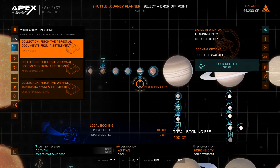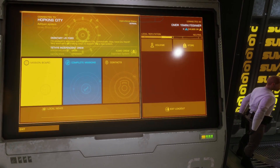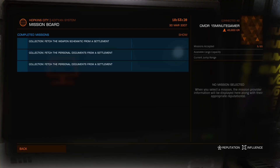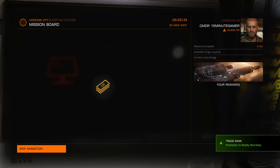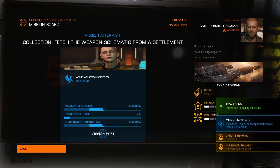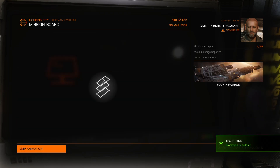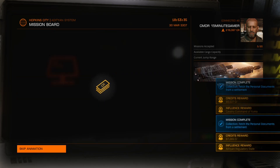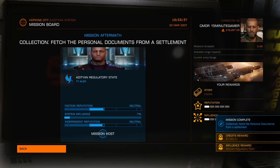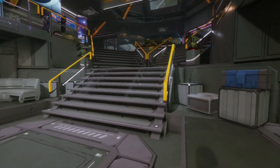Once you've done all your missions, head back into Hopkins City or wherever you started. Go to the terminal, press X, go to completed missions, and hand them in. Click on each one - you can choose money, units, or influence, but for now you just want money. I did three missions and got around 300,000 credits. Once you have all your money together, head over to the shop.